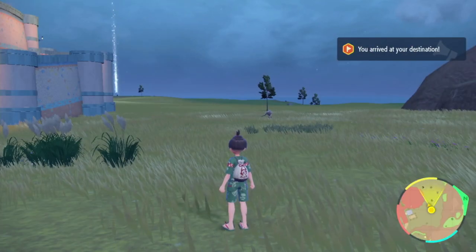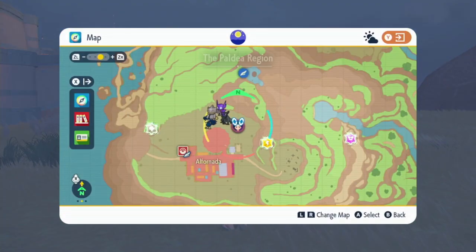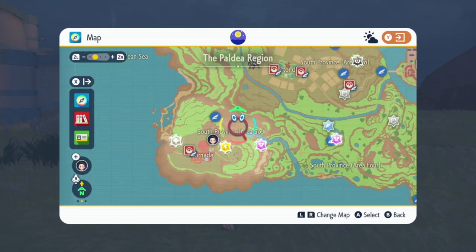First, head on over to Alfernada where Sinistea typically spawns. This is the location where I was standing.